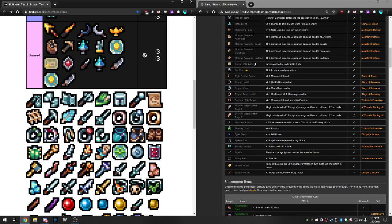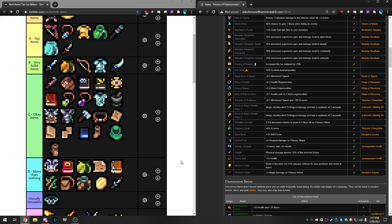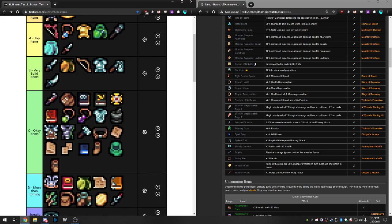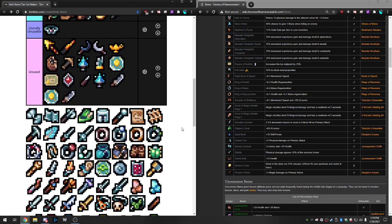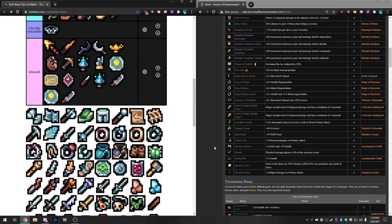Next we have the Spiked Flail — plus three physical damage on primary, attunable up to plus six. That's a lot because many starting primary attacks are like 10 damage going up to maybe 30 at max rank, so adding another six is pretty significant. Flat damage is pretty insane — getting attack power increases your flat damage, and since there are so many percent increases but very few ways to get flat increases, flat damage is really valuable. Very Solid item.